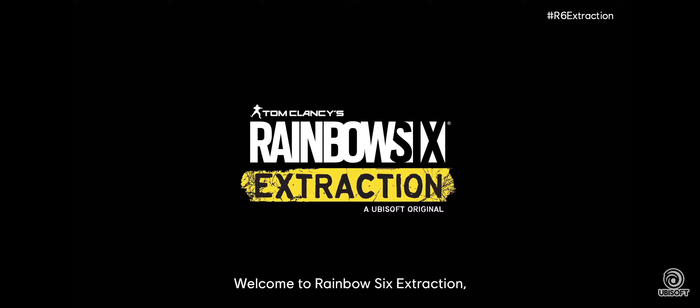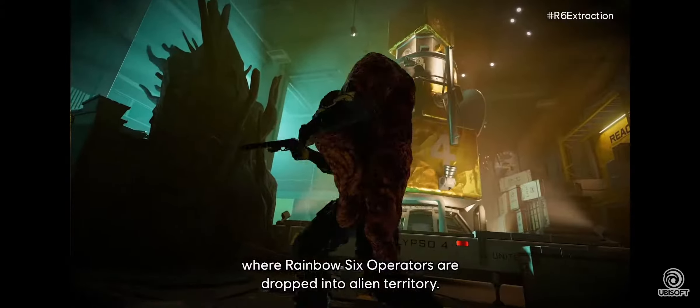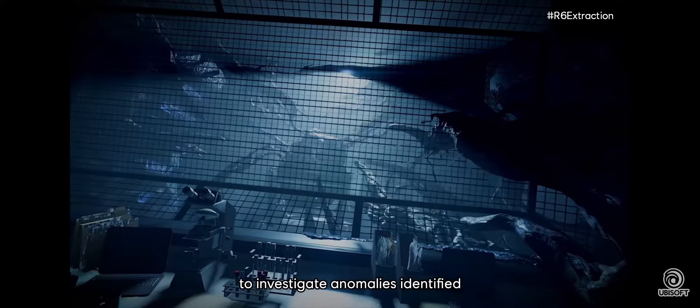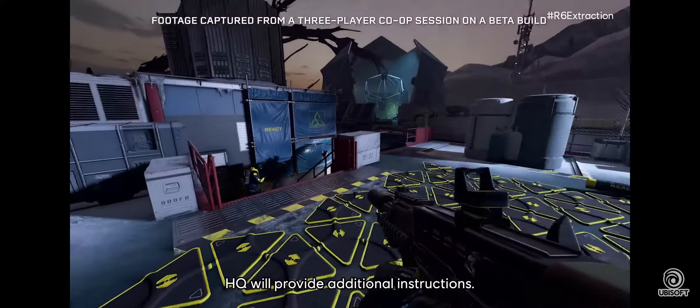Welcome to Rainbow Six Extraction, the new tactical co-op shooter game where Rainbow Six operators are dropped into alien territory. In today's walkthrough, we're on a mission to investigate anomalies identified at the Orpheus Research Center in Alaska. HQ will provide additional instructions.